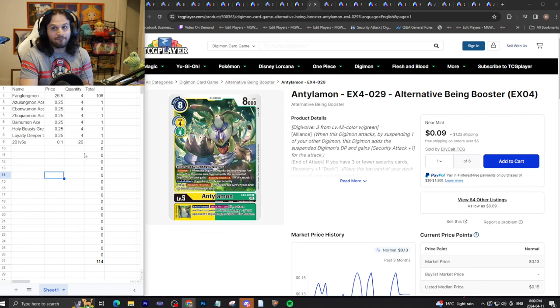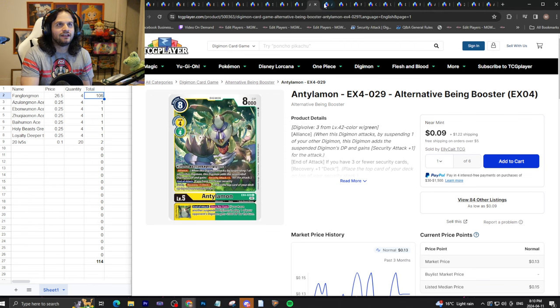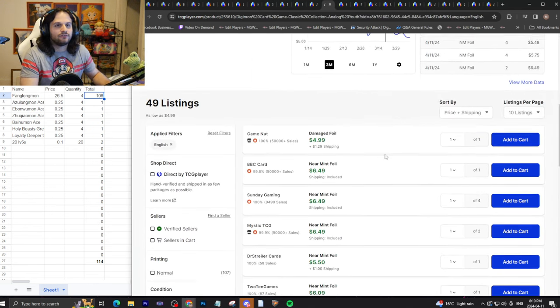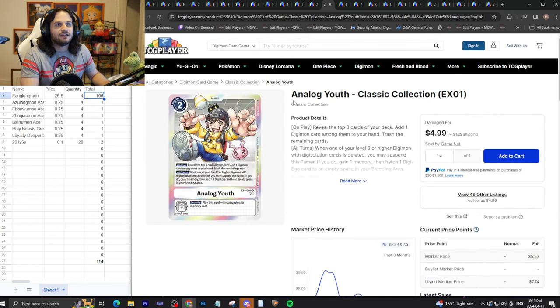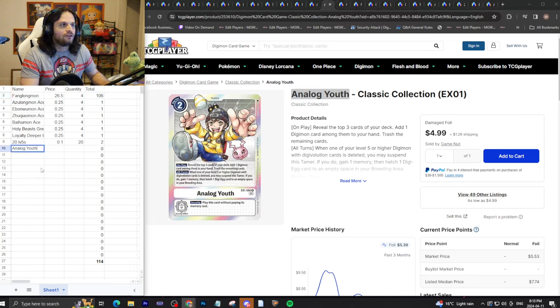The deck started off really bad because the Fanglongs ran you over $100, but the rest of the deck isn't that much. Take a look at Analog Youth — near mint we'll call it $6.50 each, and most people play anywhere from two to four of these. We'll say four just to be thorough. You might spend the most on this: $26 for a playset of Analog Youth. Okay, now we're at about $140.